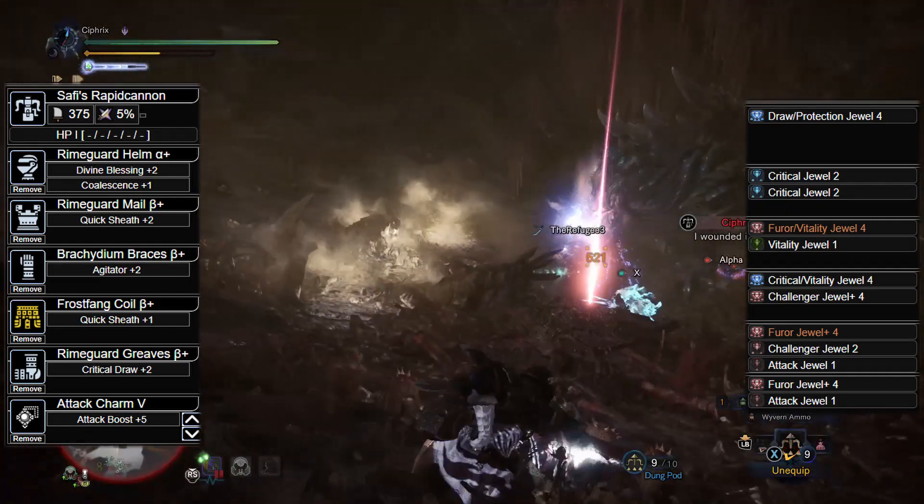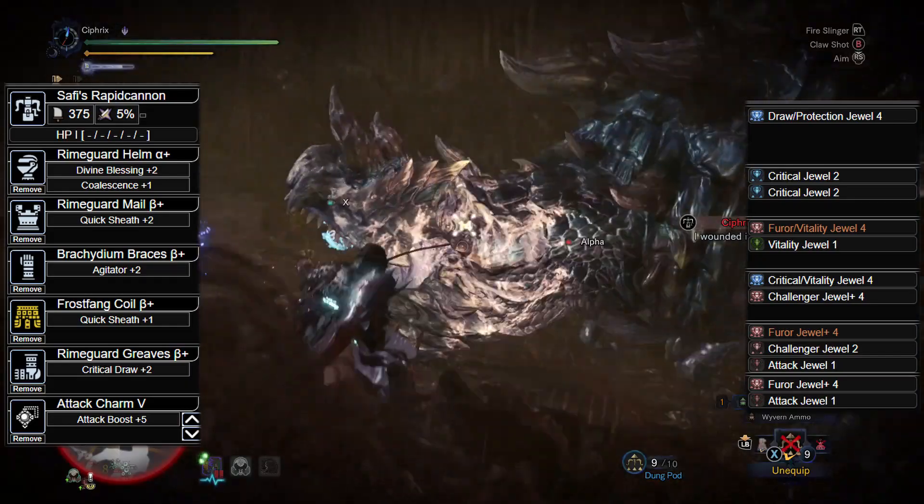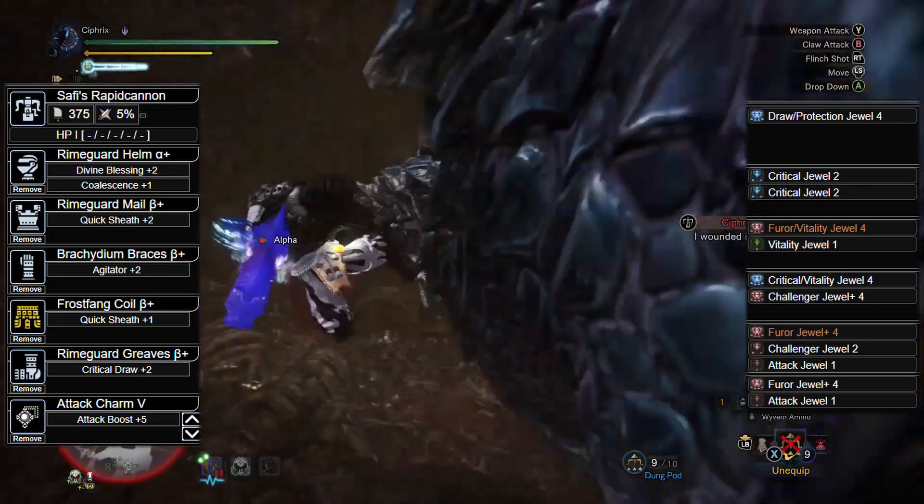The Frostfang Coil Beta with Fuhrer 4, Challenger 2, and Attack 1 Jewels, the Rhyme Guard Greaves Beta with Fuhrer 4 and Attack 1 Jewels, and finally the Attack 5 Charm.